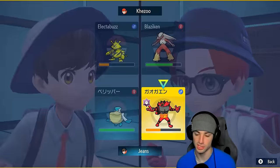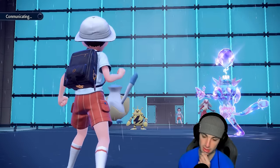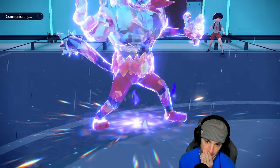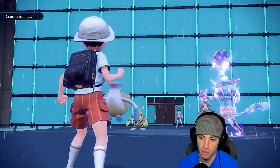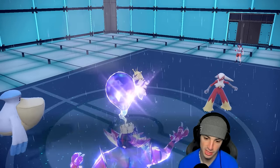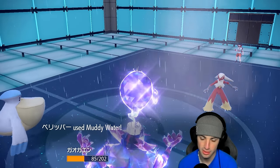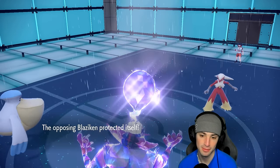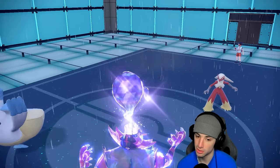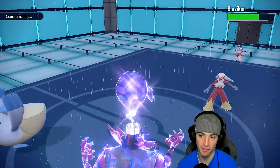I know Blaziken probably has Grass Tera and will Protect or Detect. Two turns left in Trick Room — really valuable. Going Swords Dance and trying to double KO with Muddy Water. There's a Detect on Blaziken. Nice — Detect, Swords Dance pops. Muddy Water into Electabuzz — first one blocked, second one lands. Bye bye Electabuzz! We got off another Swords Dance boost. Should have one turn left in Trick Room. Grimmsnarl comes out next.